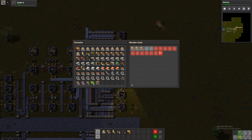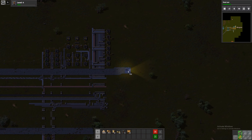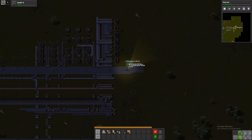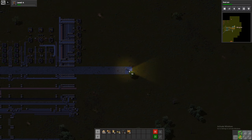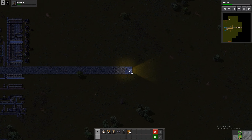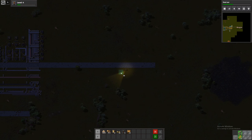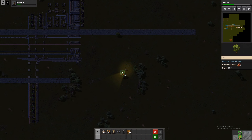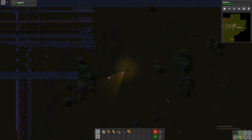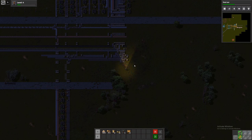We have long-handed inserters and normal inserters. Let's replace more — let's move this to get some of the inventory space back. Not sure how long this bus will be, but usually it's longer than I believe at the start. I know what I want to reduce.